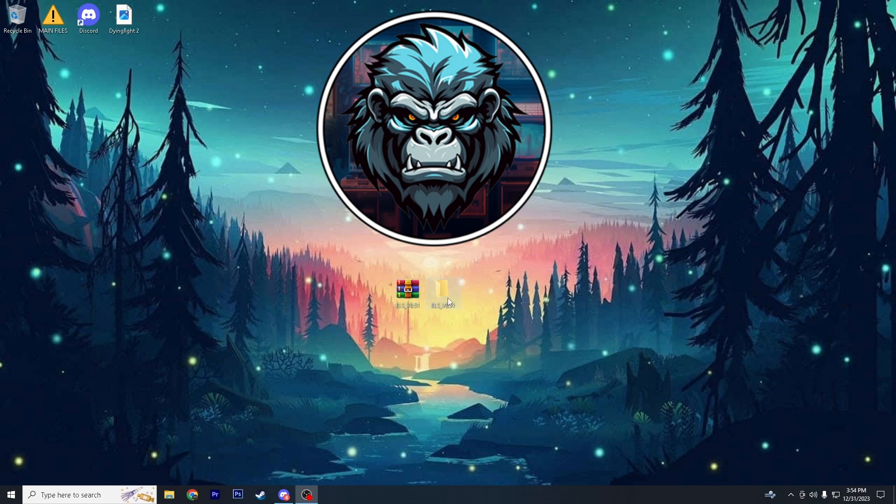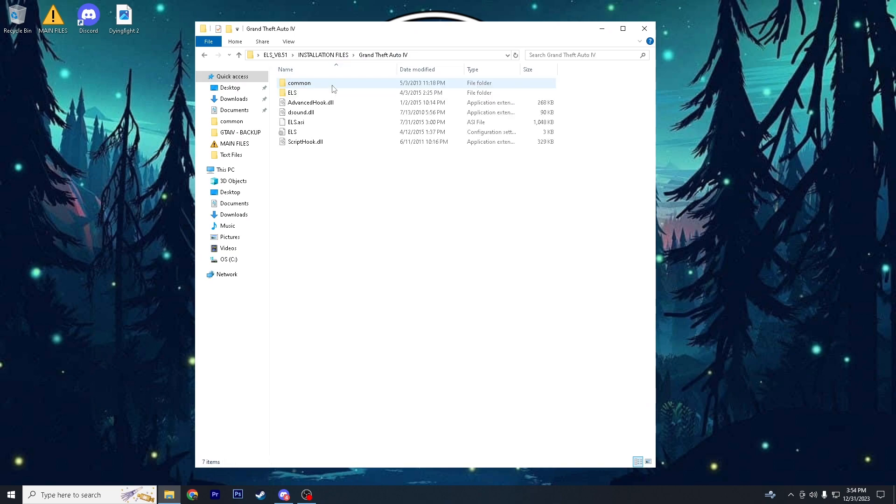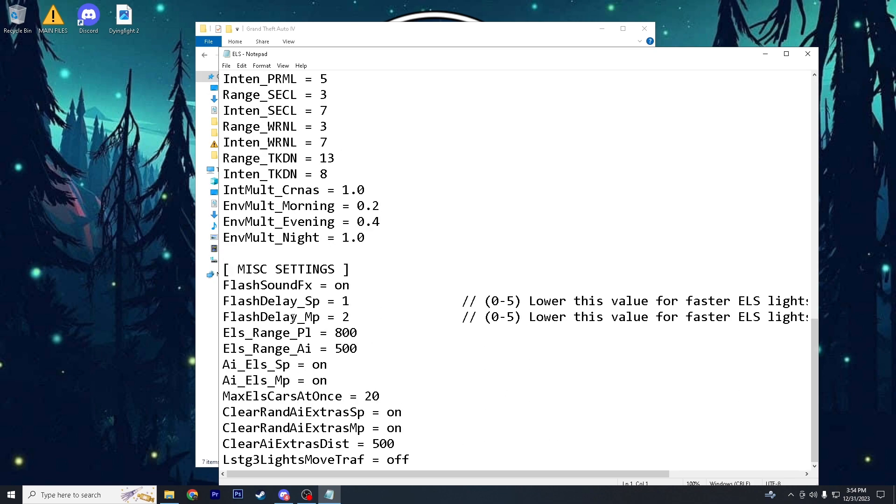First thing you guys want to do is extract ELS and open up the installation files folder. Open the Grand Theft Auto IV folder and you'll have a list of files. Open the ELS config file and scroll down to where you see the multiplayer and AI ELS options — single player and multiplayer. Go ahead and turn those to off, turn this off as well, and then hit save.